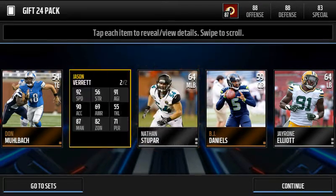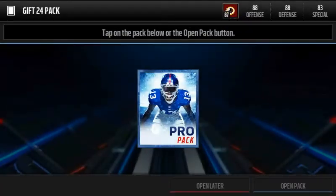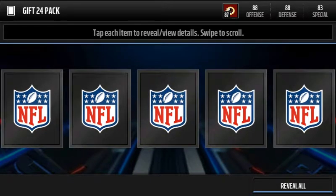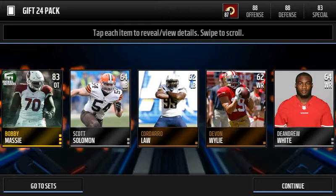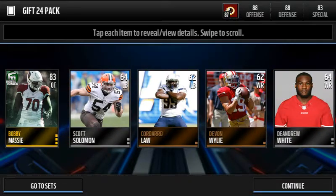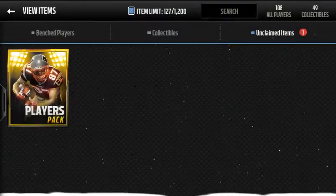Jason Verrett. Ew. Ooh, 92. Actually, no. That's... nah. I'd rather get his other card, which is like a 90-something overall. And last one — we're going to do a reveal all here. Bang! And we get Bobby Massey. At least we got a Football Outsider finally — not done with those base golds.